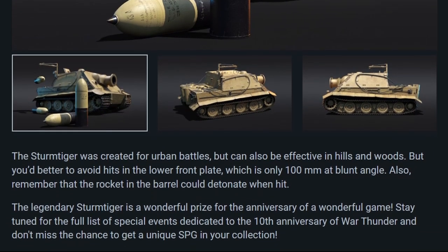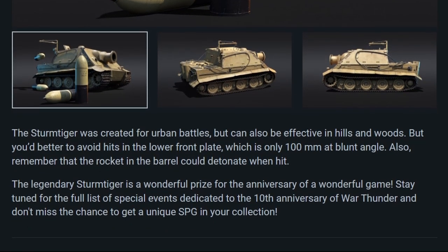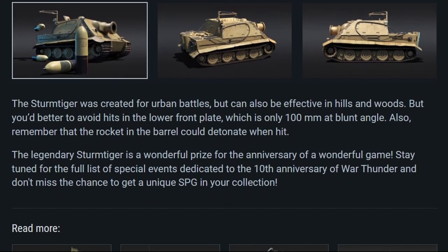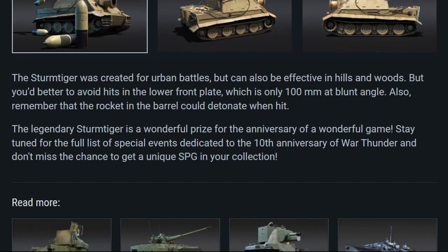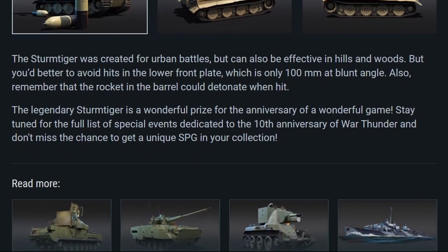The Sturmtiger was created for urban battles but can also be effective in hills and woods. But you'd better avoid hits to the lower front, which is only 100 mm at a blunt angle. Also remember that the rocket in the barrel could detonate when hit. The legendary Sturmtiger is a wonderful prize for the anniversary of a wonderful game! Stay tuned for the full list of special events dedicated to the 10th anniversary of War Thunder, and don't miss the chance to get a unique SPG in your collection!